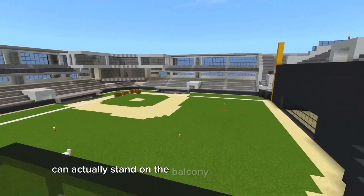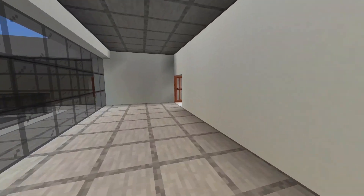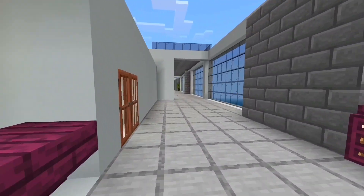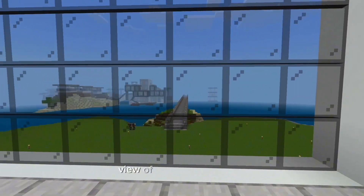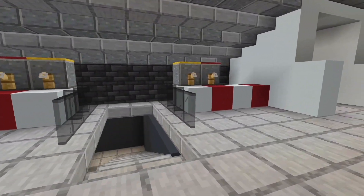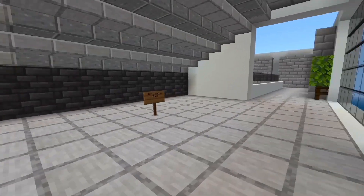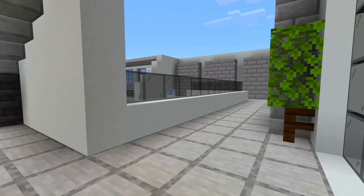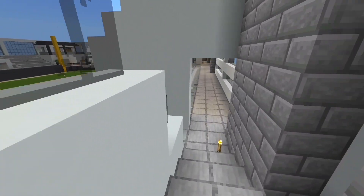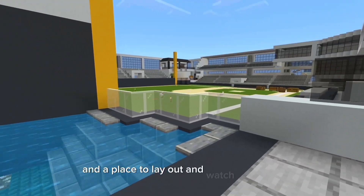This is another VIP suite where you can actually stand on the balcony and watch the games — there are two of these. View of the residential area, hot dog stands, and a soon-to-be drink and food option. The pool area has a bar upstairs and a place to lay out and watch the game.